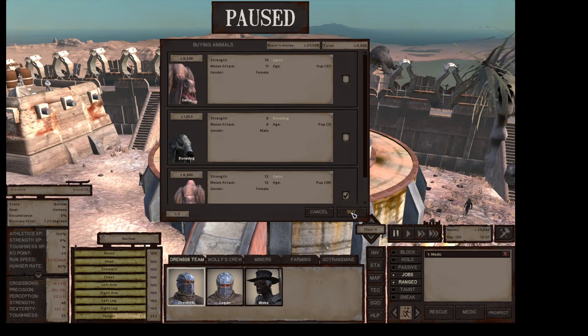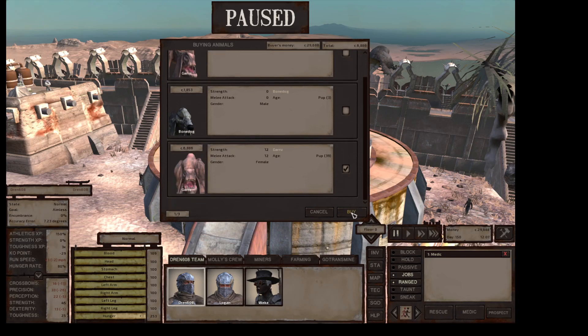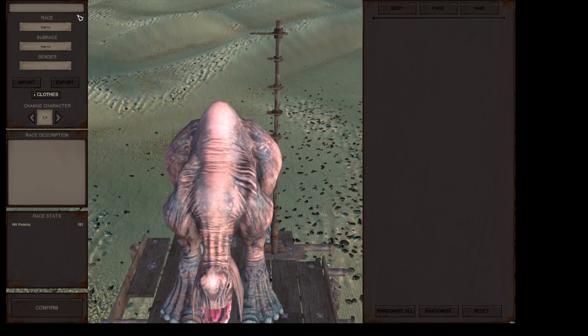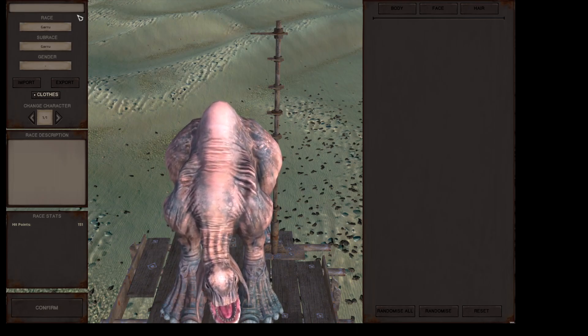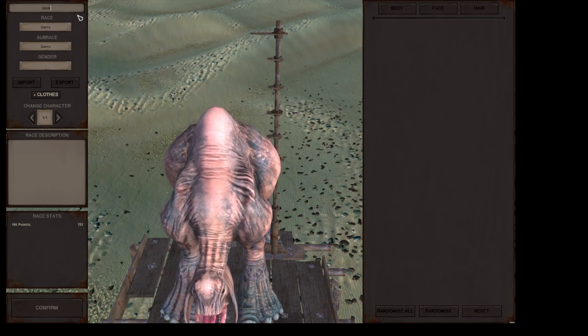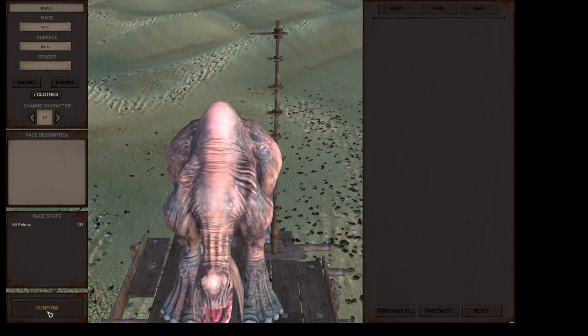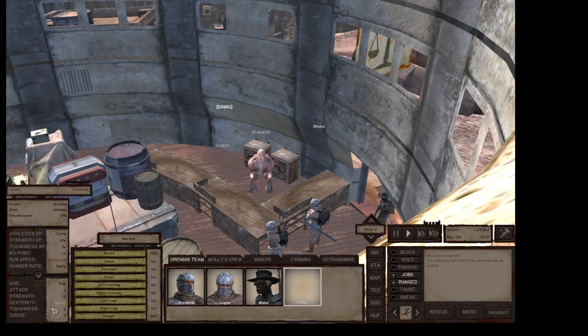I think I'm going to buy the Garu. It's got a 12 strength and a 12 melee attack, so hopefully that's good for Garu — I have no idea. We're going to buy this Garu and we get to name it. You know what we're going to do? We're going to call the Garu D-A-W-G — Dog. This is my dog now. It has 151 hit points, so that's good.